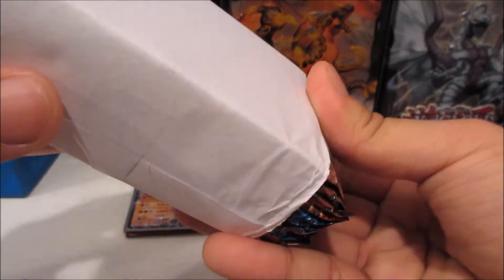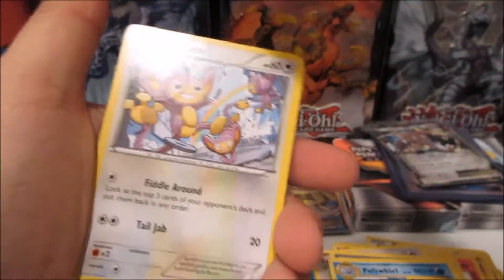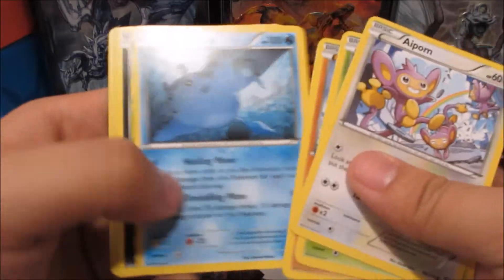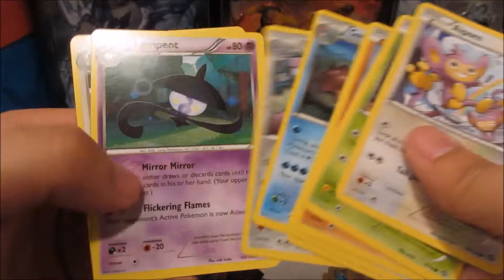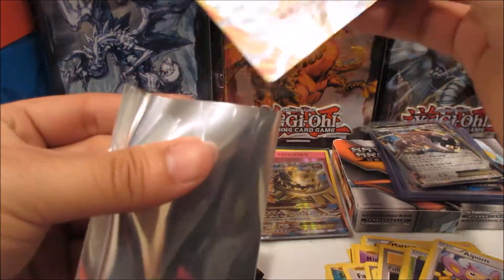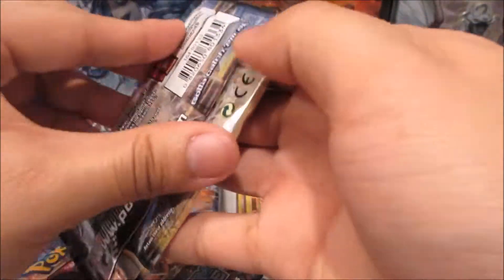All right, here we go. We got Aipom, Mankey, Mantine, Sneasel, and a Pyroar Break — so nice! I'll sleeve that up. The Pyroar Break — pretty cool. So we're doing pretty well.